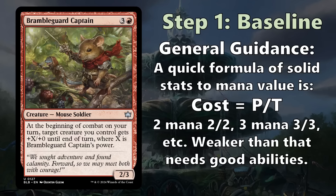General guidance for creatures in Limited is that you want the cost to match the power and toughness: a two-mana 2/2, a three-mana 3/3. If Bramble Guard Captain were a 4/4 for four mana, it would be decent at the very least. If it's weaker than that baseline, it needs good abilities. So Bramble Guard Captain is pretty far below par and will need its ability to carry it — which luckily it does.